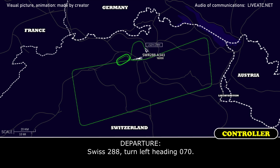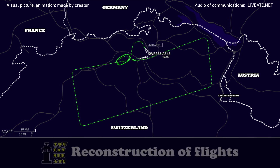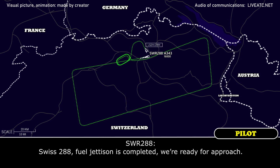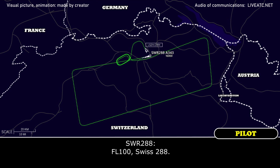Left turn heading 270. Left heading 070, Swiss 288. Left heading 070, Swiss 288. Checklist completed, you are ready for approach. Swiss 288, descend flight level 100, right heading 070. Swiss 288, flight level 100.